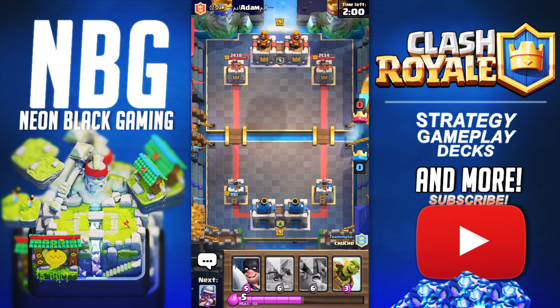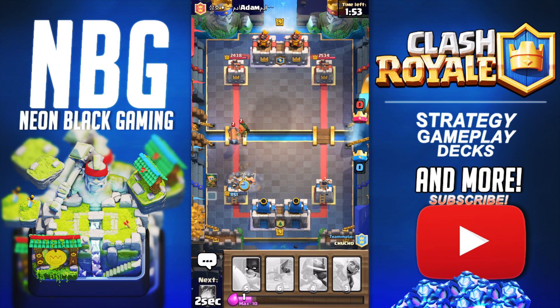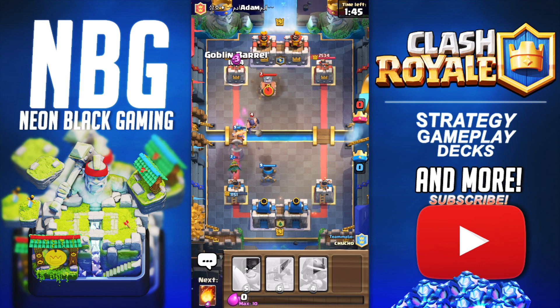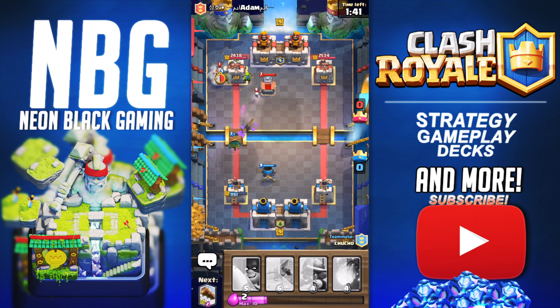Why would you stick a Mortar in the back? Last episode, at least, a guy stuck a Mortar. We're going to go E-Barbs to counter all that stuff. He's not purposely losing — he's actually trying to play well, but he's not trying hard enough. Or maybe his best is not good enough. Why would you stick a Mortar there? We are getting a little bit of damage onto his tower. It's not the end of the world yet, but it's definitely close.